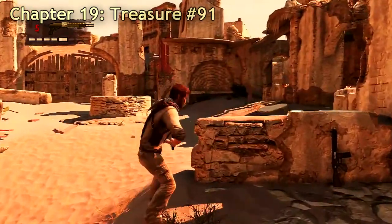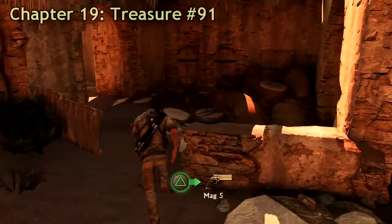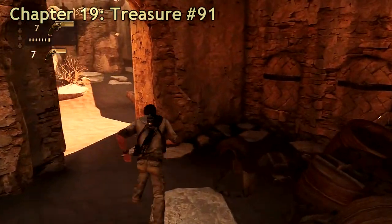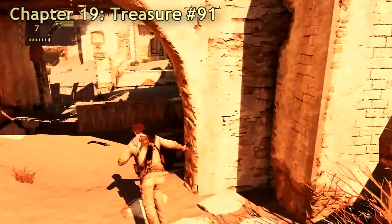This is the last treasure in chapter 19. On the right side of the huge gate you have to blow up to get out of there, go right and on this bookcase there's a treasure.